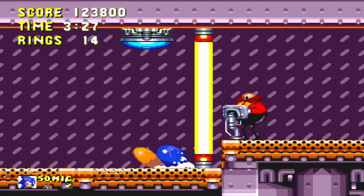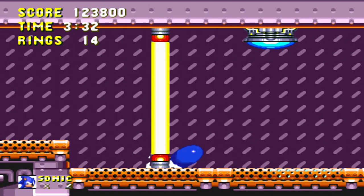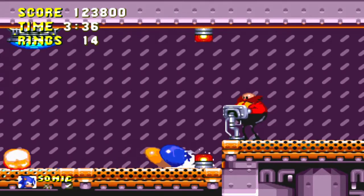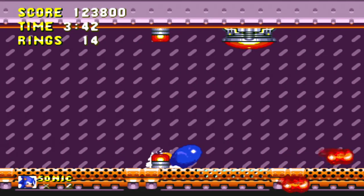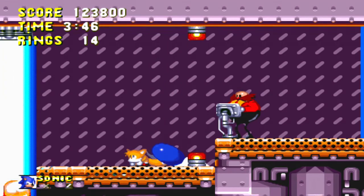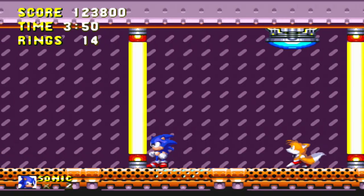This boss is easy. You spin dash from side to side. When it starts flashing really fast, that's when you know it's going to shoot its laser. That's all you really need to do — just watch out for when it's going to fire. One of the easier boss fights in the game.